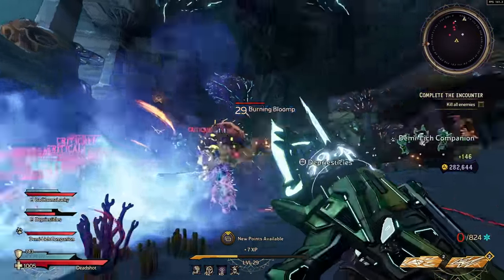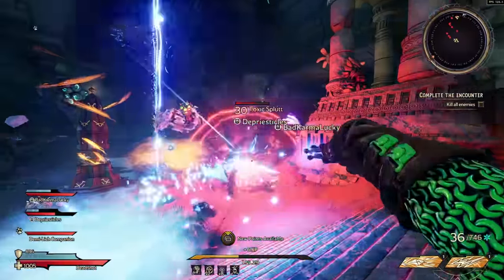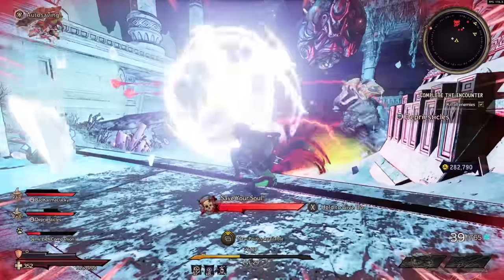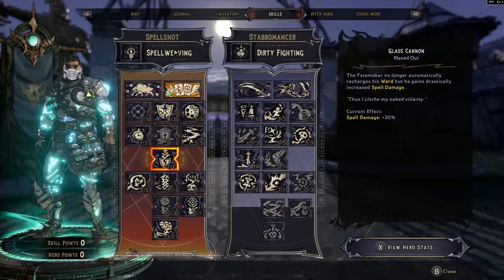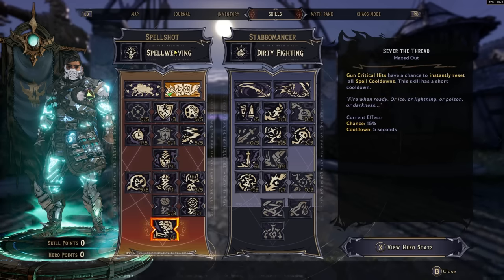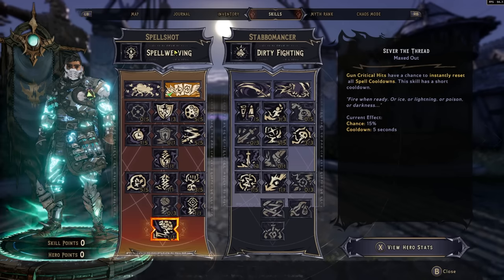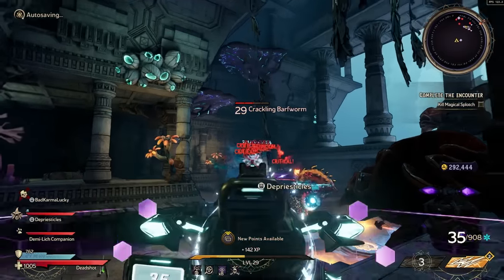The Spell Shot focuses heavily on converting spell damage into gun damage via Magic Bullets, so you get gun damage from spell investment. You also get increased fire rate. Glass Cannon prevents shield regeneration but grants 30% spell damage. Increased Spell Weaving stacks are available, and the capstone Sever the Thread means critical hits have a chance to instantly reset all spell cooldowns — extremely strong, allowing you to chain spells to kill enemies.